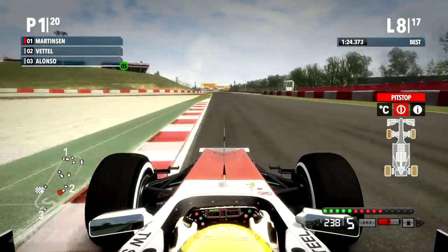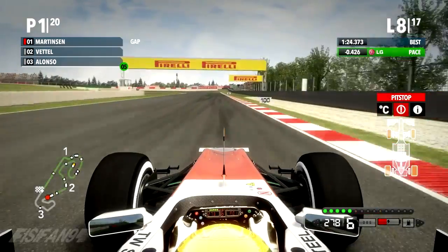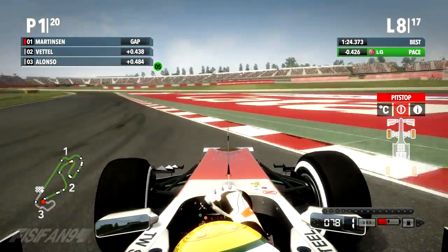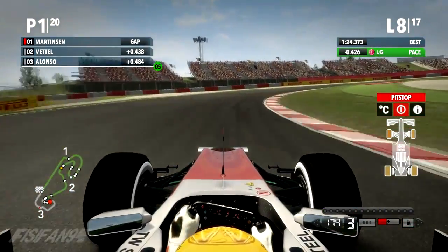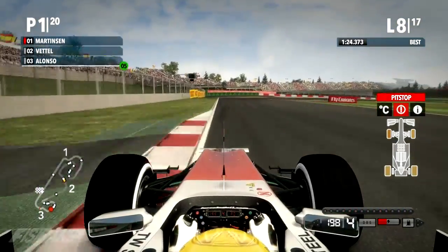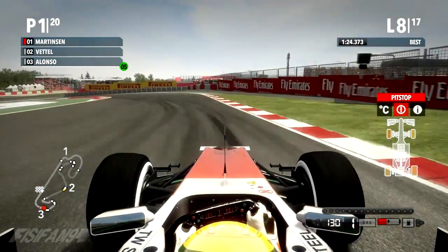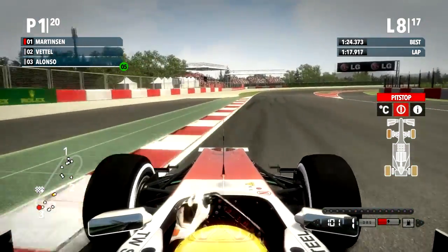Skipping four laps forward to lap eight — nothing really happened, just me chilling out in the lead. There's a very close train behind me: Vettel, Alonso, and I believe Kimi Raikkonen as well — a very close group. That could be dangerous as we're coming to the DRS zone with Vettel very close. Let's see if he can get past.